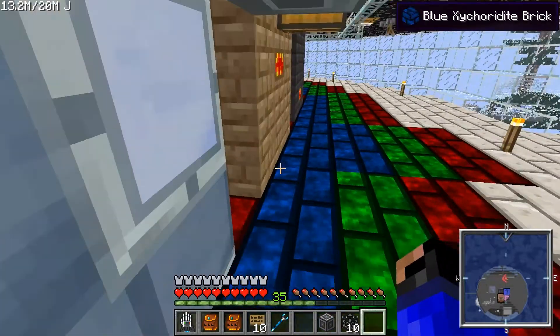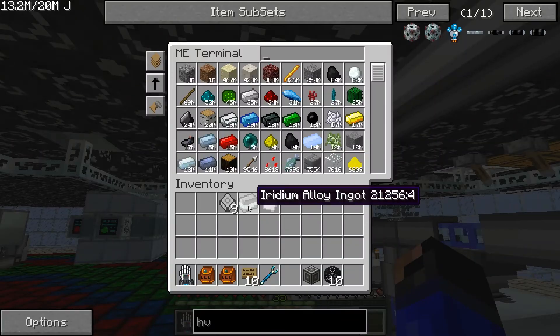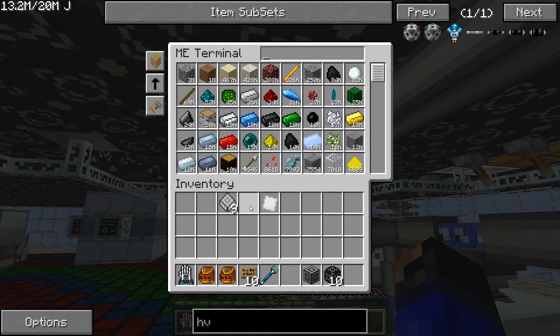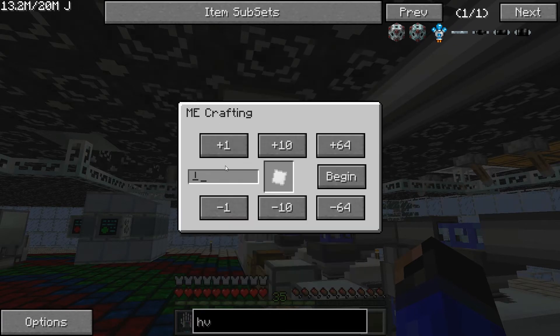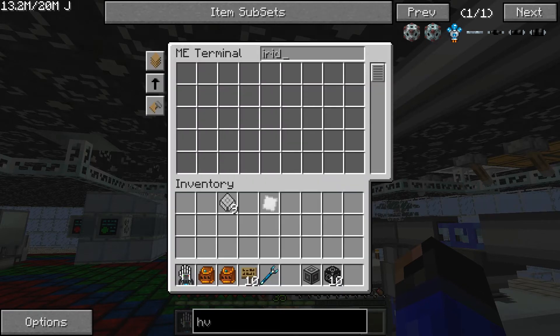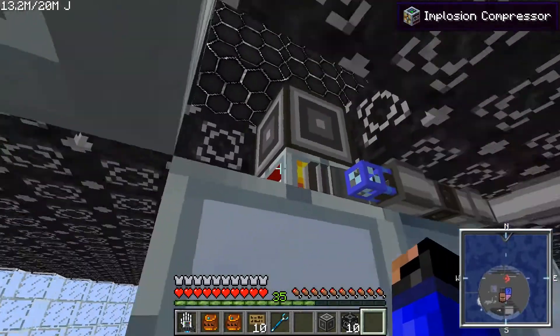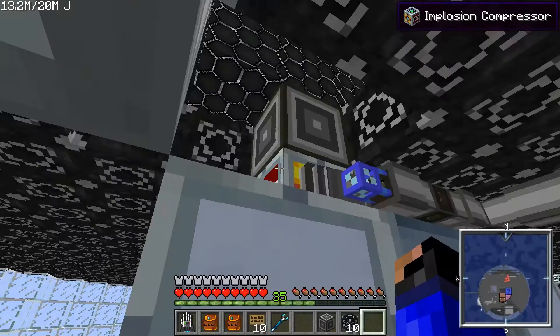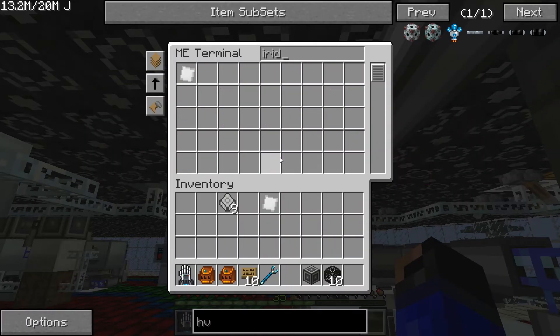So what I'm going to do is come over here, put that up inside, tell it I want an iridium plate, click on it, select one, and it should... let me select the implosion compressor. Looks like it might have already done it. And there we go — you have one iridium plate. It put it through the compressor and then pulled it back into the network. So that is how you can do that.